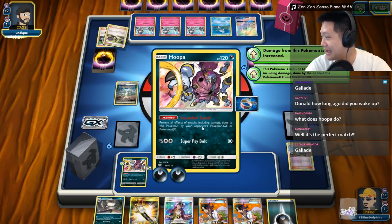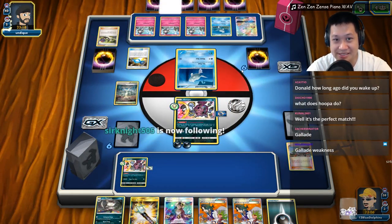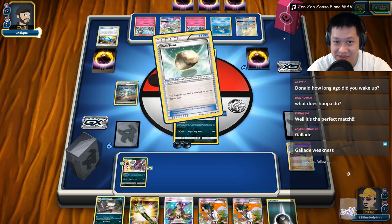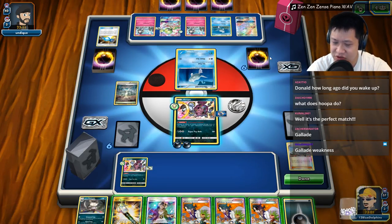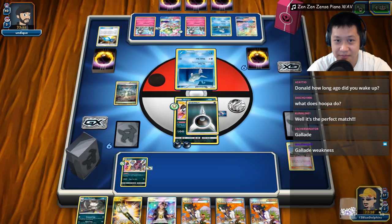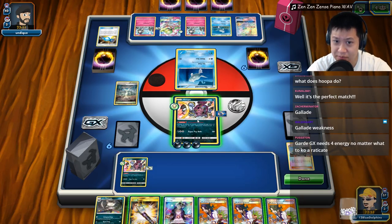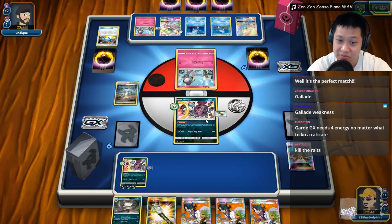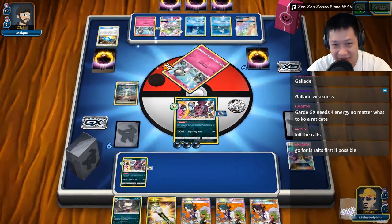Gallade! Oh, right — if Gallade comes down, it does have weakness and will one-shot me. Let's see what he sends up. Alright, that is not a Gallade! So we still have to hunt the bench line. What do I have against a Gallade? I just have to two-shot it. I could go straight for the back line, but let's be safe — this could still be a Gallade. We'll reduce the chances of that happening. Let's not worry about Sushi Master right now — take this out and grab a prize card.